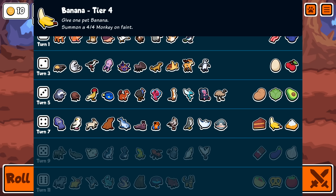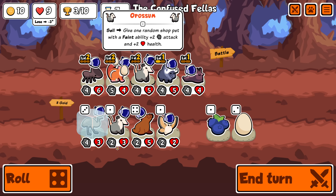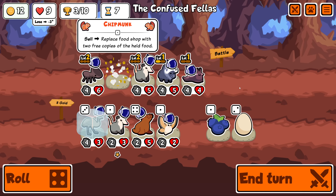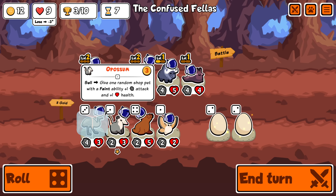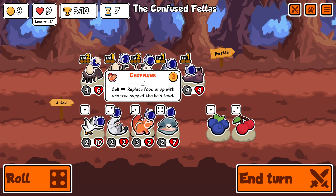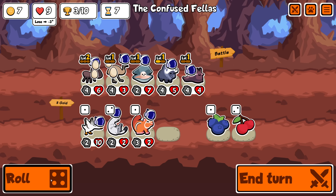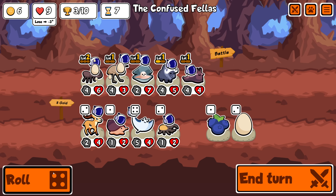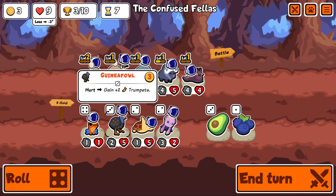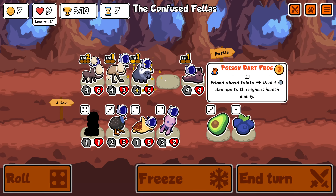I think we can get rid of the chipmunk now. I could give it equipment like buy a banana, sell it, and get a lot of value there. This buffs something with a faint ability, but it's from the shop which is annoying. We'll just take the eggs - the eggs are okay. Let's do this for the extra gold. Still no - oh no. There's a dart frog so we could go for that instead.